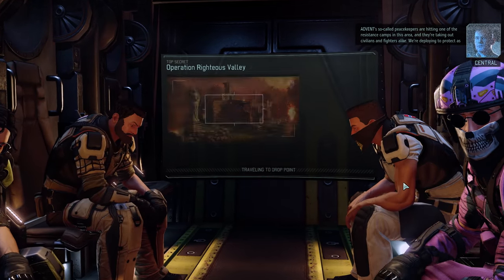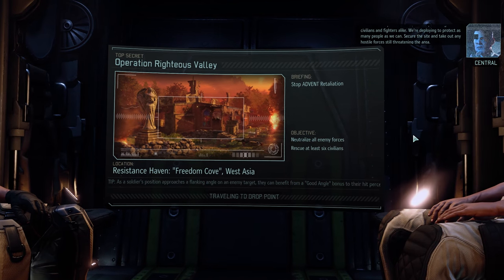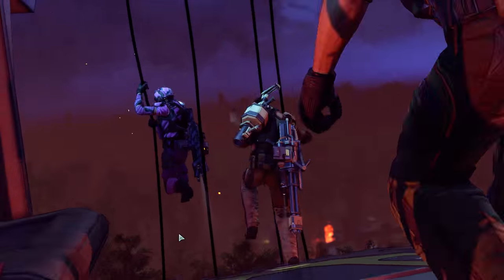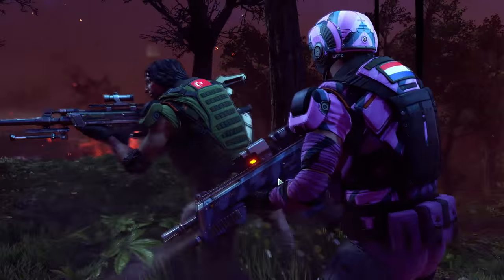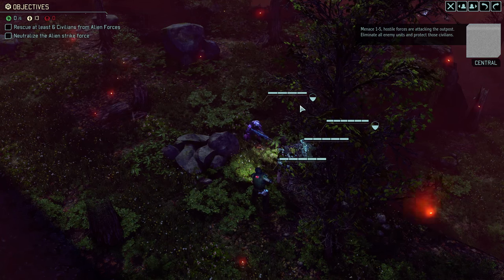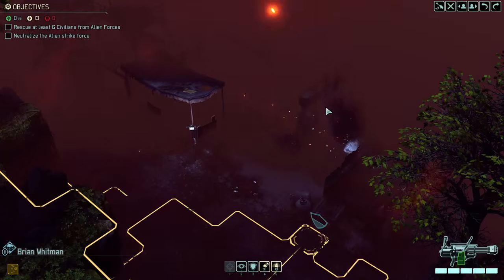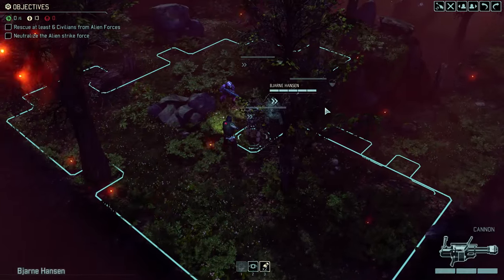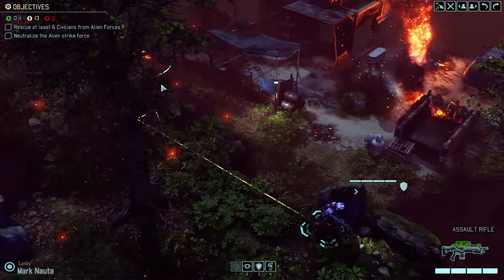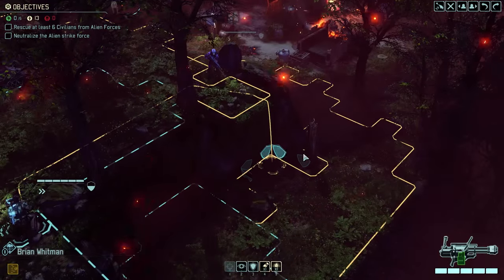'So-called peacekeepers' — well said. They're taking out civilians and fighters alike. Hey, let's keep peace by killing people — seems legit. So obviously this is a randomly generated map, which might lead to a fairly easy mission or a really damn hard mission. We'll do what we can, no promises. Well then, let's move. We will have a faceless here — these guys are civilians at first, which means any civilian can be a faceless.